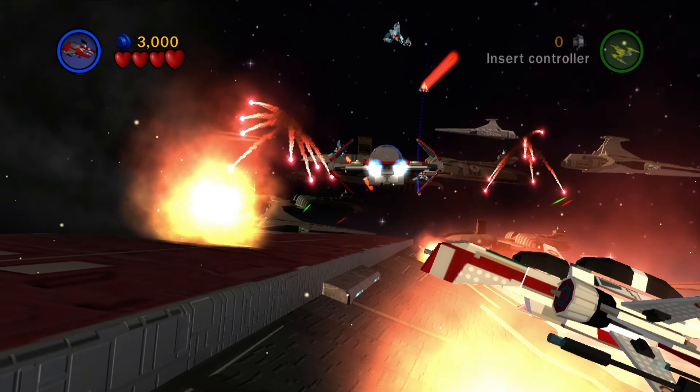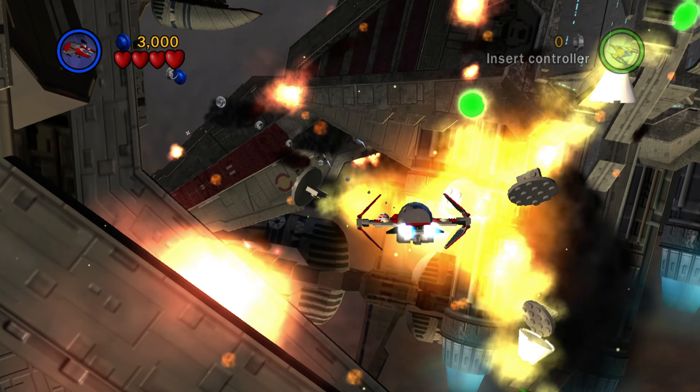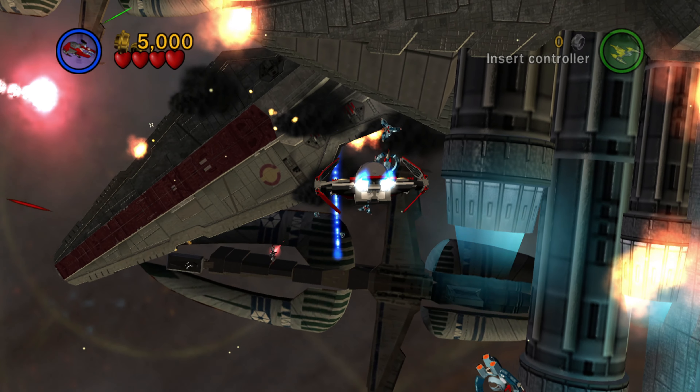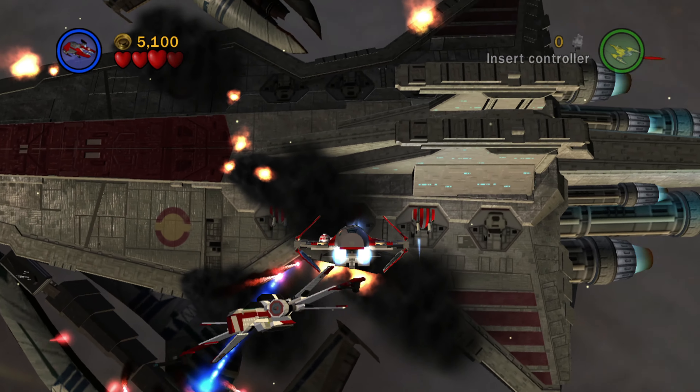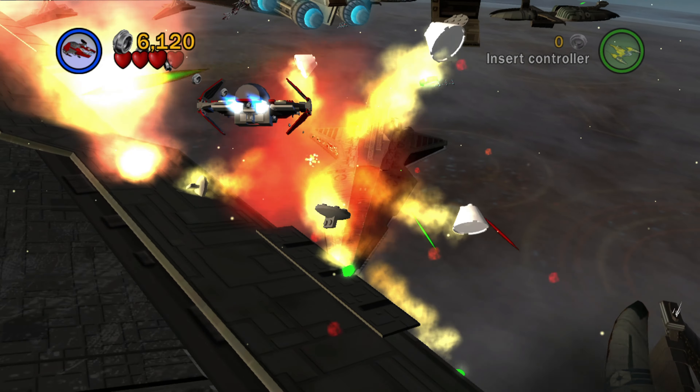This level is pretty easy to get all the minikits. I'm going to be speeding up a bunch just to make it as fast as possible. The first one is going to be on your right as soon as your ship starts going downward — very simple. I'm just going to be speeding up between each minikit so you can see exactly where each one is.